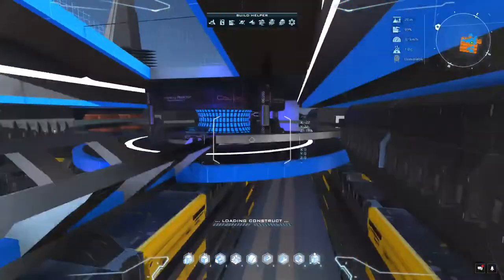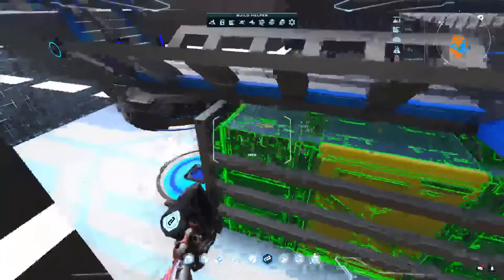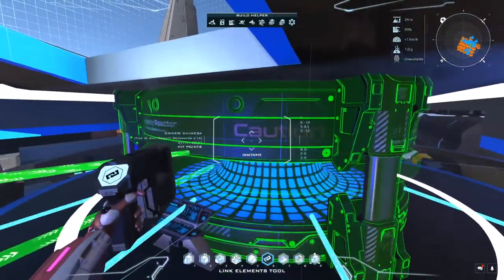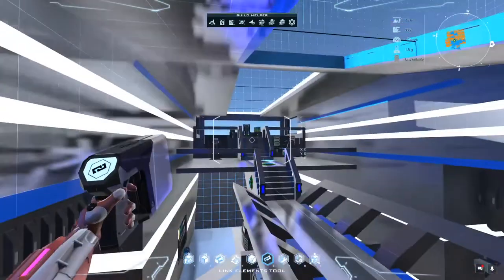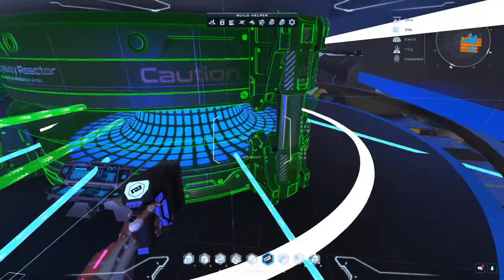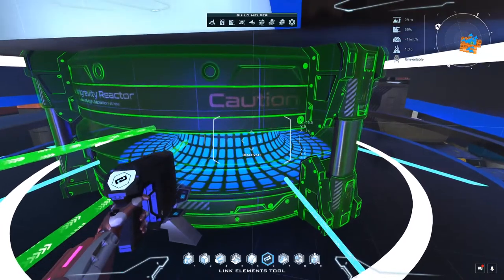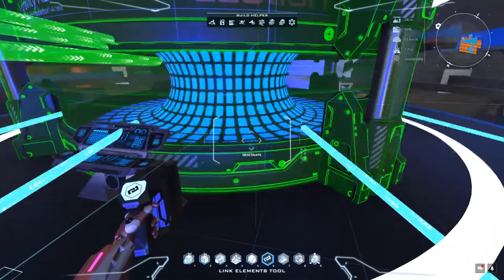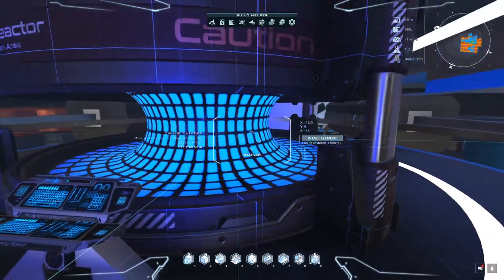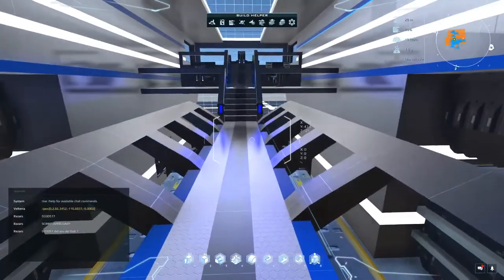If we go into build mode, you can see these are all linked — the blue lines are running to those pulsars. You do have to link them. The way the generator works is you link the generator to your command chair, and you link the generator to your pulsars. All of that has to be linked together for it to work. So if you slap an anti-grav generator down and ask why isn't it working — A: is it connected to your chair? And B: is it connected to the pulsars? If the pulsars aren't connected, you'll probably fall to the ground and blow up when you turn off your engines.